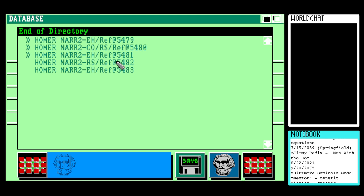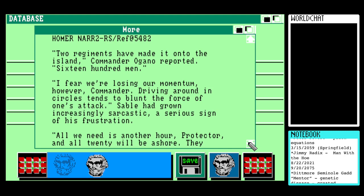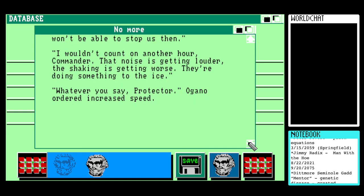But we do have a Regent Sable entry, so let's see what Regent's up to. 'Two regiments have made it onto the island,' Commander Organo reported. '1600 men. I feel we're losing our momentum, however, Commander. Driving around in circles tends to blunt the force of one's attack.' Sable had grown increasingly sarcastic — a serious sign of his frustration. 'All we need is another hour, Protector, and all 20 will be ashore. They won't be able to stop us then.' 'I wouldn't count on another hour, Commander. That noise is getting louder. The shaking is getting worse. They're doing something to the ice.' 'Whatever you say, Protector.' Organo ordered increased speed.